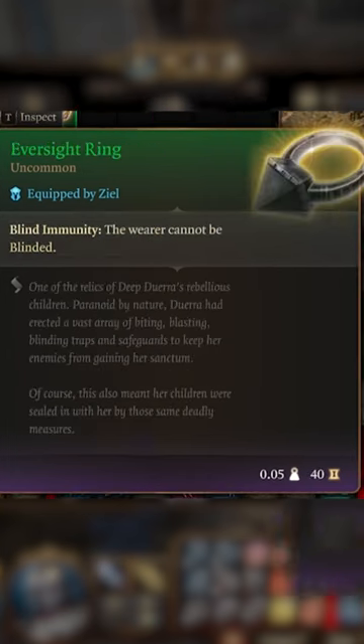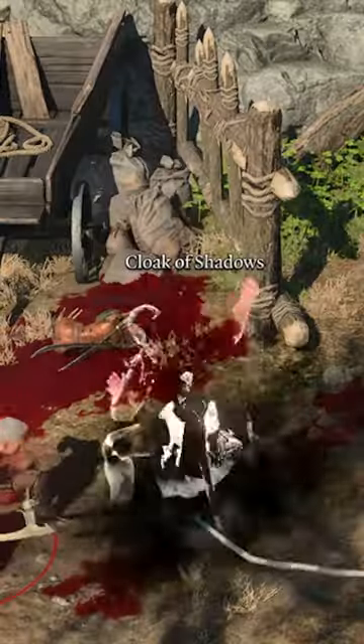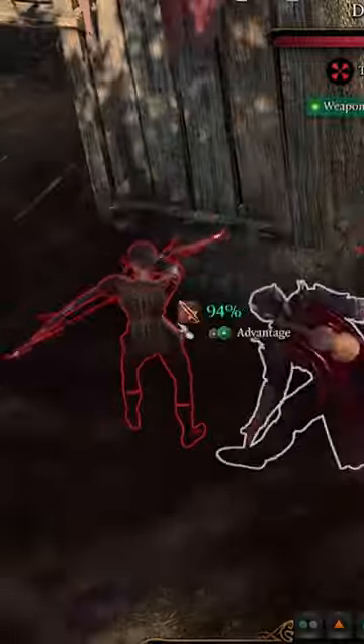Look out for this amulet to teleport around freely, this ring to help fight in the dark, and the Hope Sword to defeat your foes. Hide in the shadows until you're ready to strike, then bamf through the Brimstone Dimension to your target.